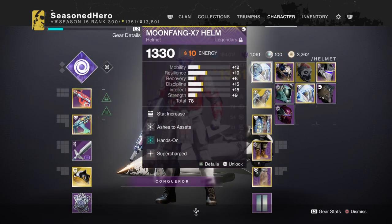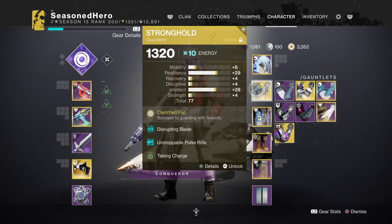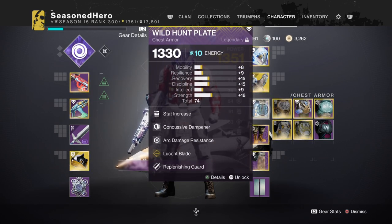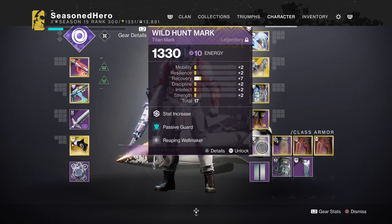For Head we have Mind of Strength, Ashes to Ashes, Hands On and Supercharge mod. Arms we have Disrupting Blade and Taking Charge mod. Chest we have Mind of Strength, Concussive Dampener, Arc Resistance and Lucent Blade mod. Legs we have Strength, Fusion Scavenger, Sword Scavenger and Protective Light mod. Mark we have Mind of Recovery, Passive Guard and Weaving Wellmaker mod.